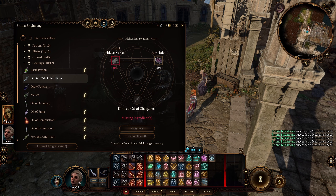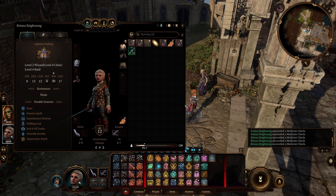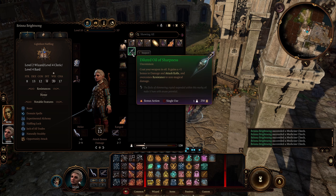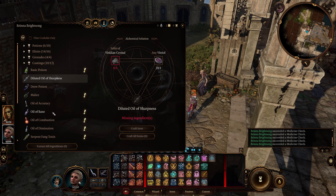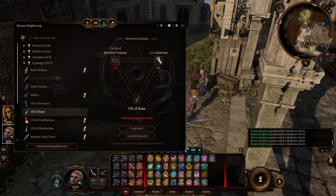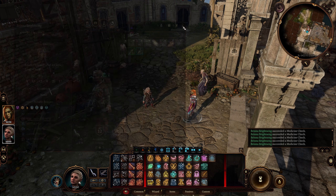Come over here — let's craft an oil. You can see we succeed at the medicine check, and look at that: we just made 10. We only had enough ingredients to make five, but instead we made 10 oils of sharpness. One more time — oil of bane. We can make seven, so craft all. We've passed all our medicine checks and she now has 14 oils of bane.